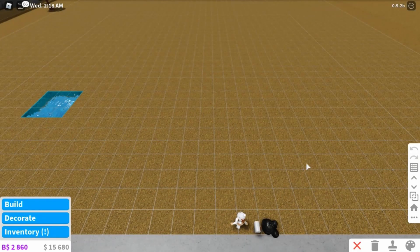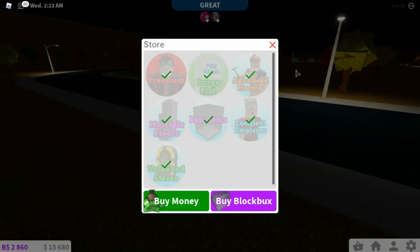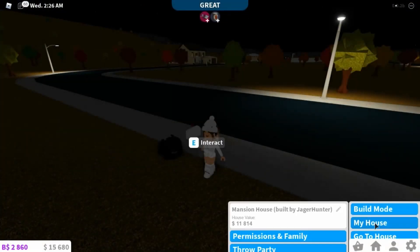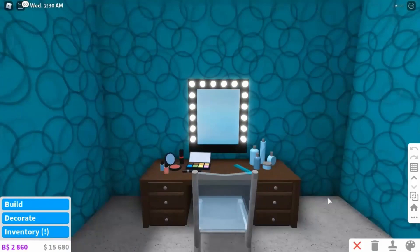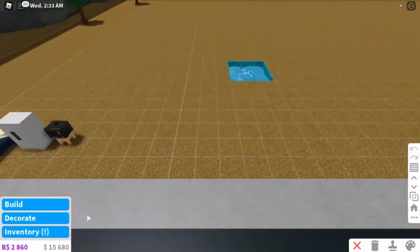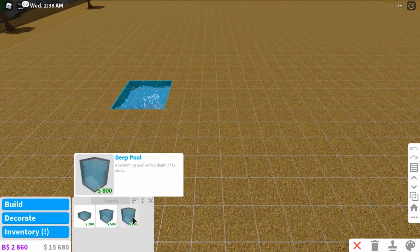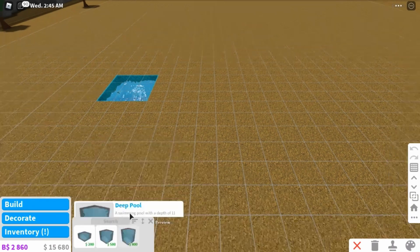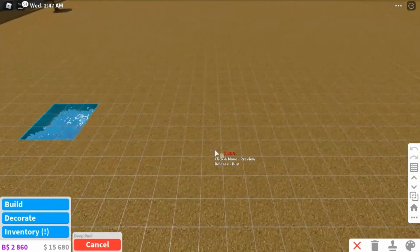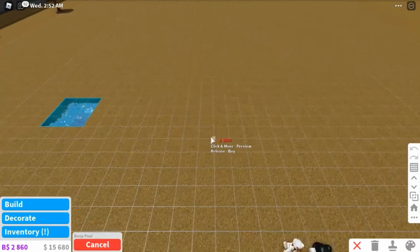First I want to go to build mode. Also, I want to mention - you need the basement game pass, because that's how you're going to place the stuff. I'll show you what I mean in a few minutes. But first you're going to want to place a pool, because you're going to be building in the pool. Go to pools and choose the deep pool, because I tried the classic pool and it's not deep enough to place stuff.